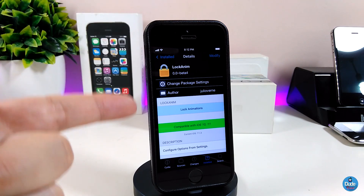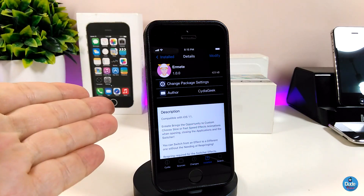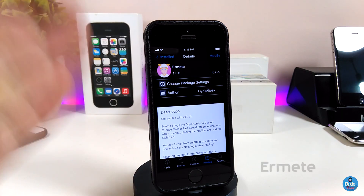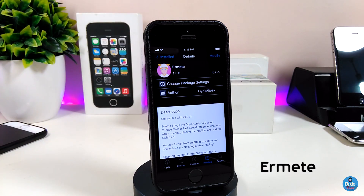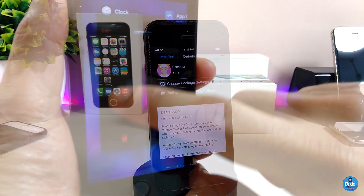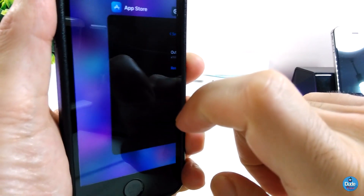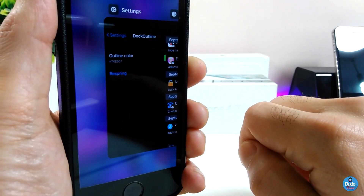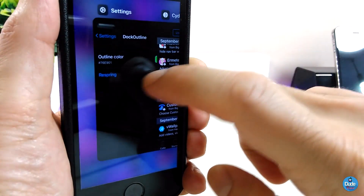Let me now talk about the next tweak — Airmatt. Once you download this one, it will provide you with nice customized animations that work with your app switcher and also work when you open or close any app on your iPhone. So this one will work for your switcher and for any single app on your device.